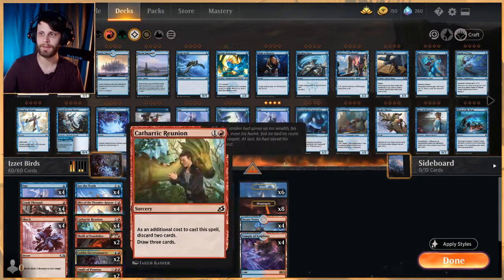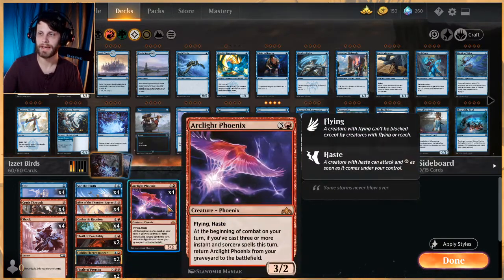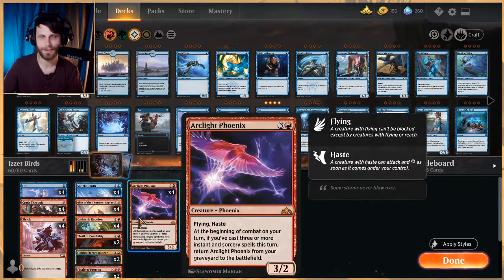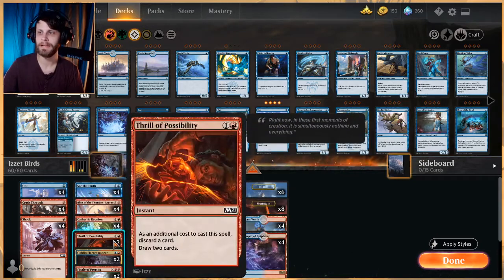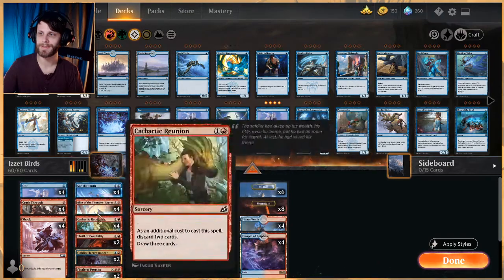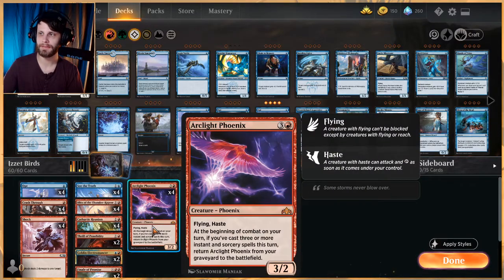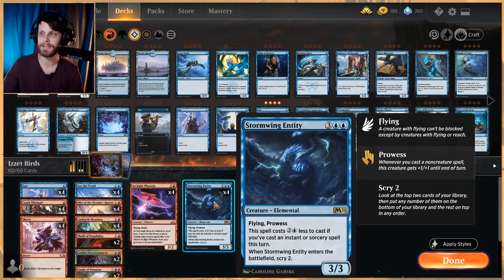Cathartic Reunion and Thrill of Possibility are the easiest ways to get Arclight Phoenix into the graveyard — you discard cards to draw cards, ideally discarding Arclight Phoenixes to draw more cards, which helps you play the Phoenix just by playing more spells. Goblin Electromancer helps cheapen all of these two-drop instants and sorceries, as well as Finale of Promise. Arclight Phoenix is one of the big namesake cards — get it into the graveyard, play three cheap things, and pull it back for free. It's a really really good haste 3/2 flyer.